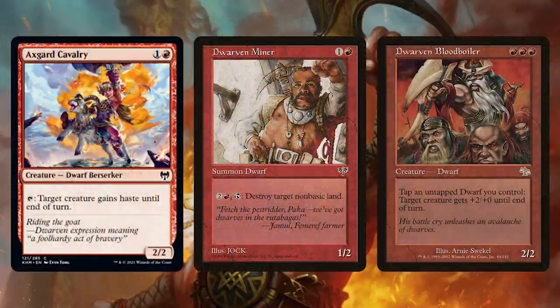It's going to start off with our dwarves. Our commander gives us a ton of advantage whenever we have dwarves on the battlefield early on. Aggressive dwarves that attack give us mana and ramp us into more things. But we also want to look at dwarves that can tap by themselves — Axe Guard Cavalry, Dwarven Miner, Dwarven Blood Boiler — all of these don't need to attack to tap and create treasure, and they do other good stuff too.